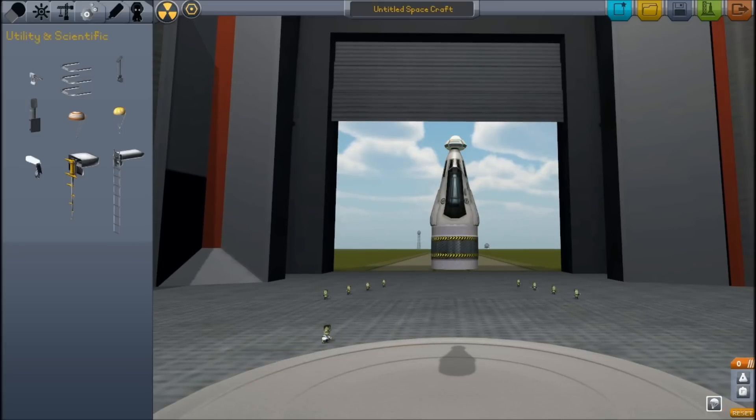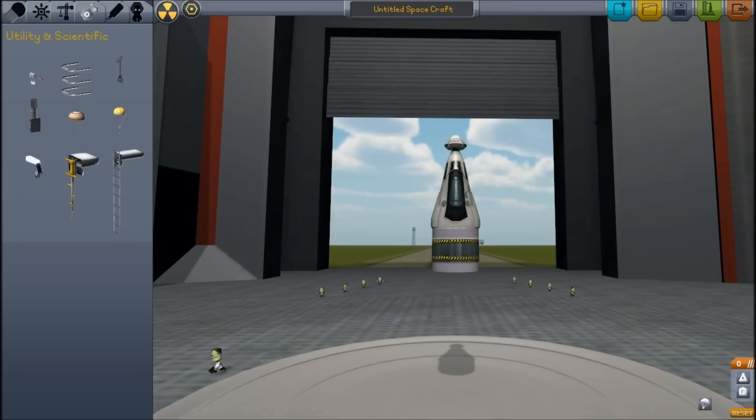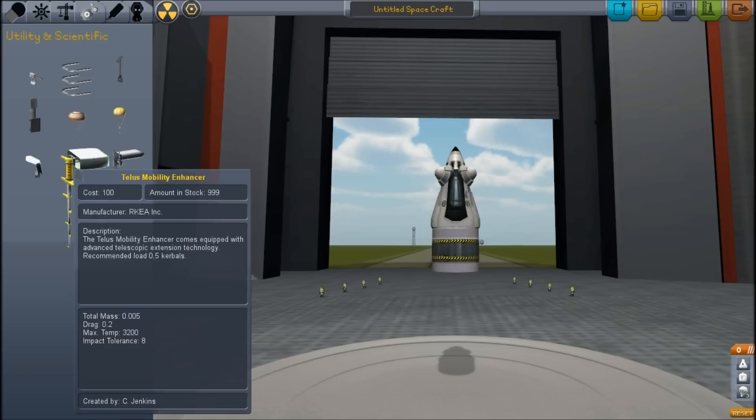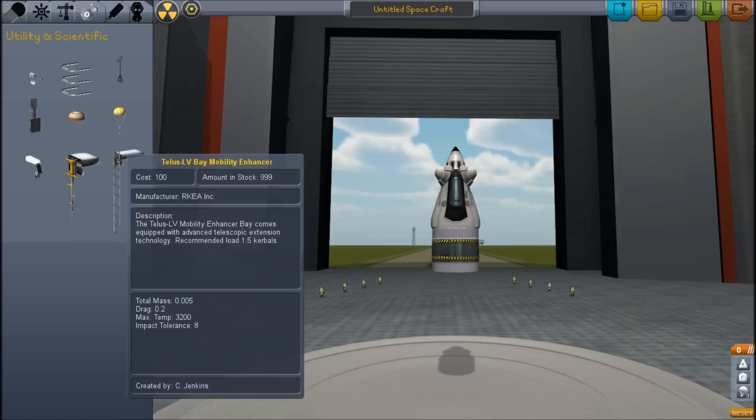Oh, it didn't work. You've got to push it — it didn't attach. Put it down, put it down, and then attach the rocket to the side. Move it down. There, let go. I don't think you need a lander thing. Why don't we work on putting some engines on this?